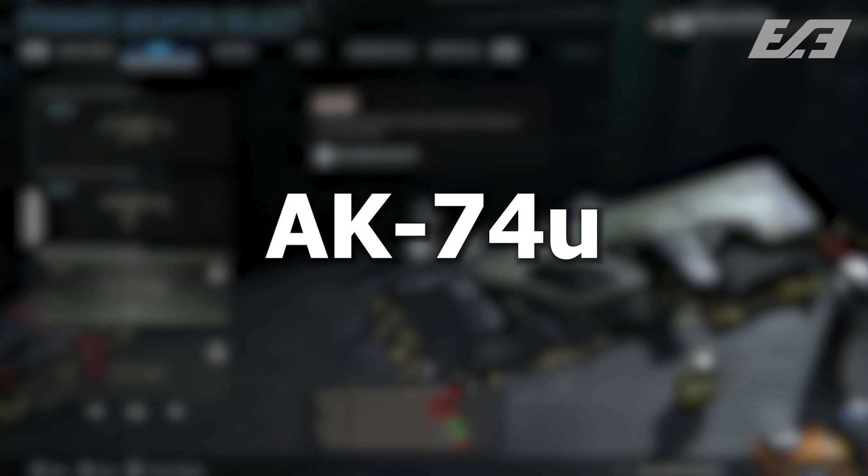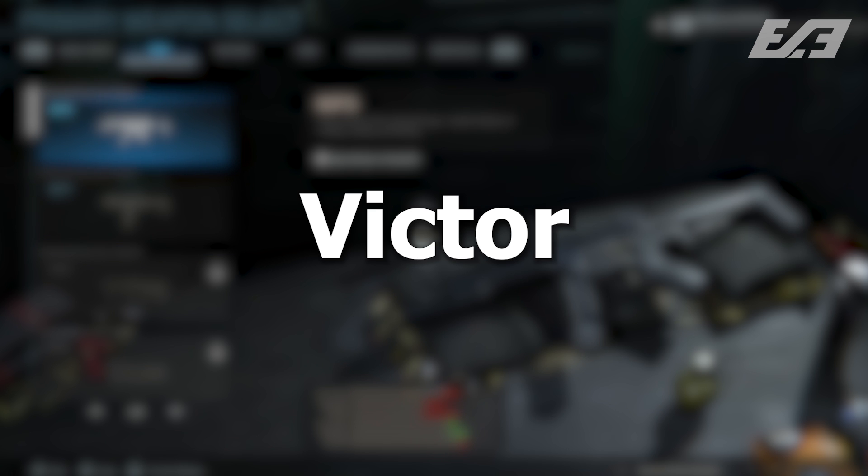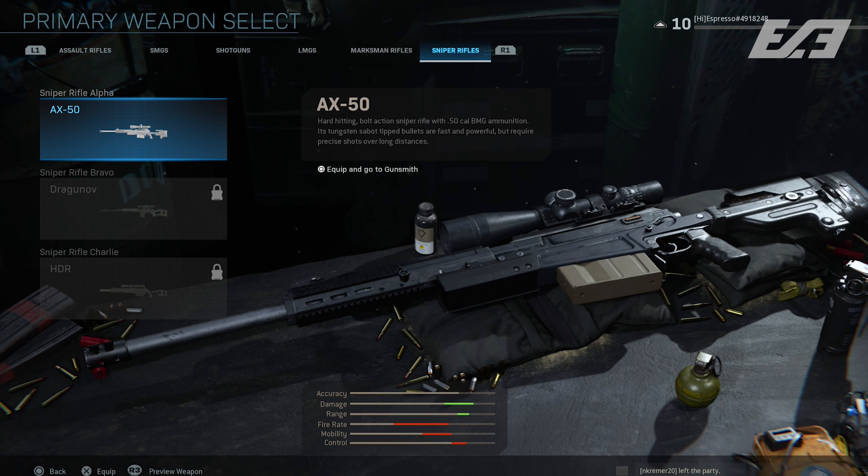In the SMG category, the AK-74u is curiously listed, but this is likely based on the conversion kit for the AK-47, unless they've changed that functionality or are adding it as its own base weapon — we just don't know. There's also one weapon with no additional details, just code-named 'Victor,' which could very well be the Kriss Vector — a weapon popular within the Call of Duty franchise and something players have been asking for from the very beginning.